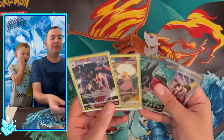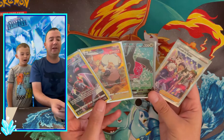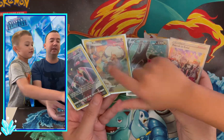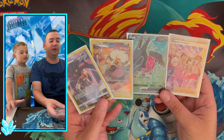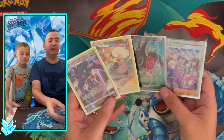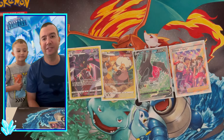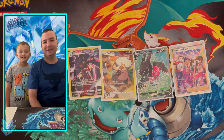What an opening to start our Silver Tempest collection — two trainer gallery pulls, a full art V, and a full art trainer. Little C's favorite pull is Rockruff, and Big C's is the Friends in Galar full art trainer for the artwork. Let us know your favorite pull from today's opening in the comments. Thank you so much for watching — on behalf of Big C and Little C, have a great day and we'll see you on the next chase!